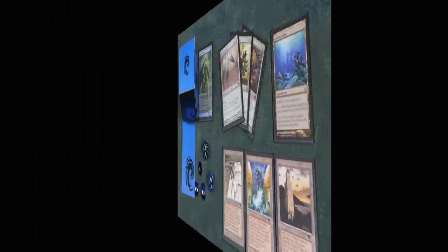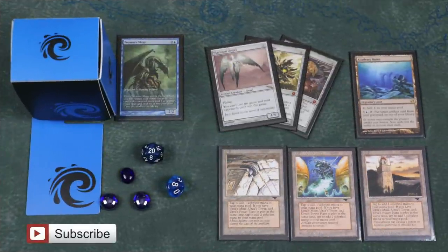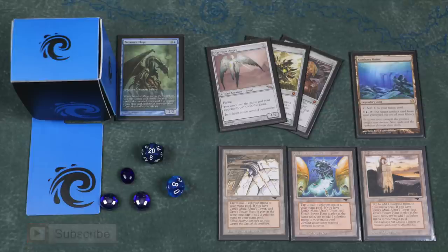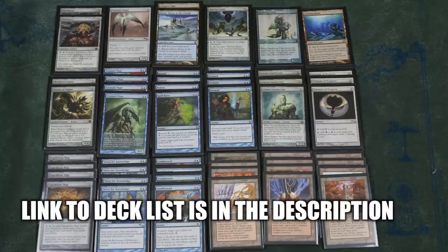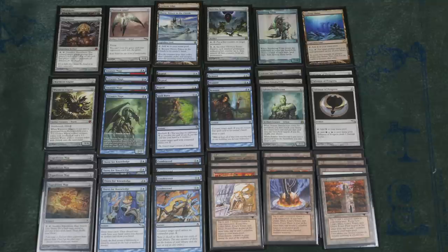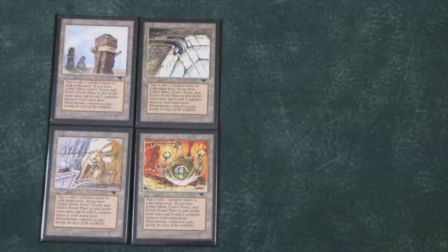This deck can also serve as a starting build towards the more powerful but much more expensive Red Green Tron. Let's bring this deck online and take a look — check the description of this video for links to the deck lists. Remember, I am showing basic solid build templates; the fine tuning is done by you over time, typically in collaboration with others. Being reprinted in Chronicles, Fifth, Eighth, and Ninth Edition has kept the cost of Urza lands down to a couple bucks each.